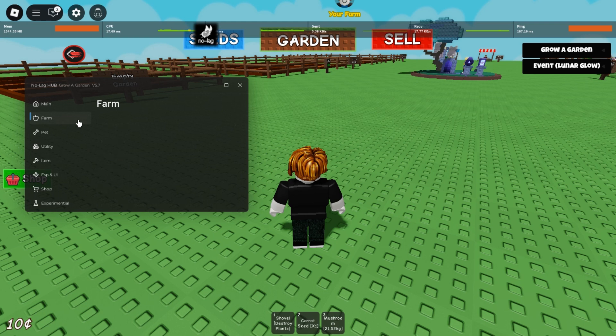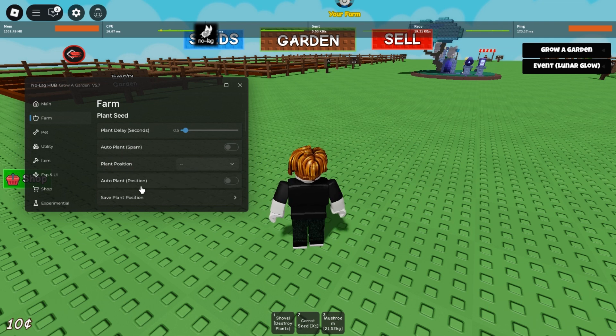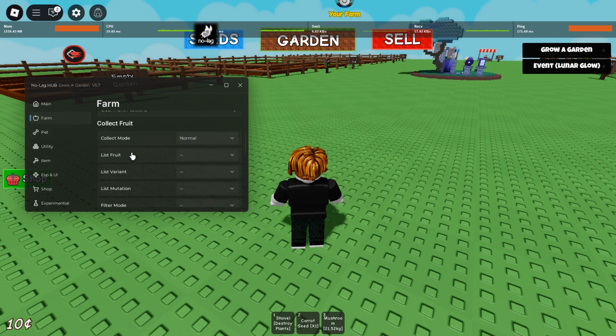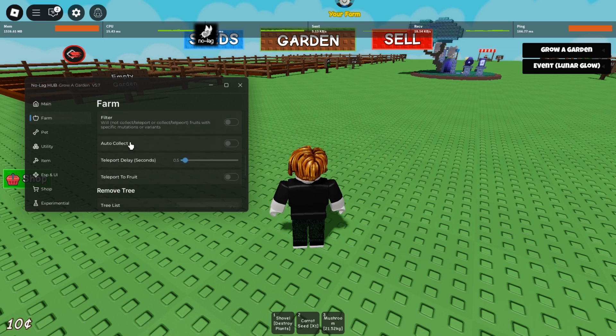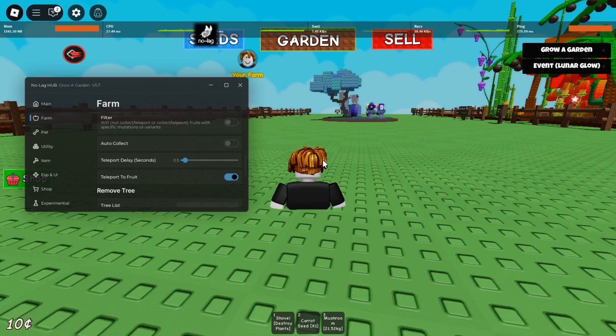Here you have spam plant seed — if you need to spam plant seed, click here. There's also auto frame, save plant, and collect. You can also find filter mode, auto collect, and teleport to daily. If you need to teleport to fluid, it's here too.